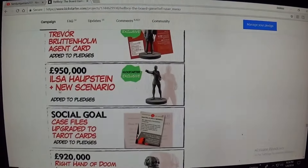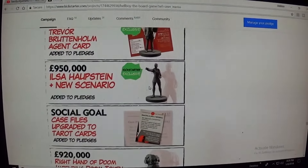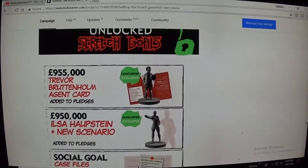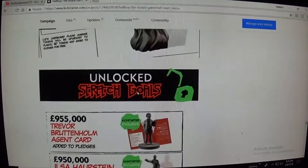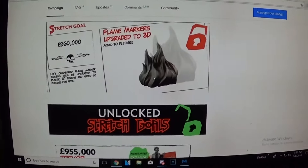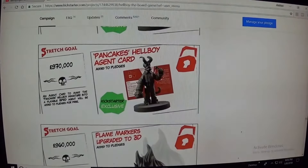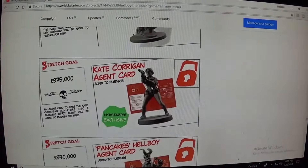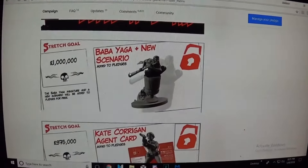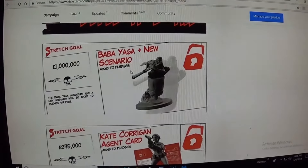Isla Hobson — new scenario. She was, I think, one of the Nazis. And Trevor Bootenholm agent card added to the pledges. Looking at the flame markers at 960 pounds, 970 the agent card for Hellboy, 975. Now here's the one I'm really looking for: the Baba Yaga and new scenario. Let's go to the updates and see what's there.